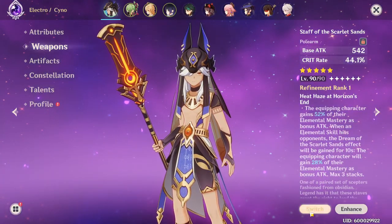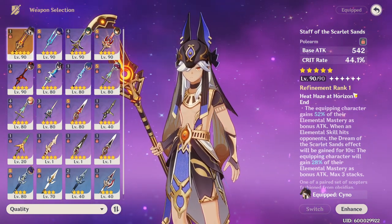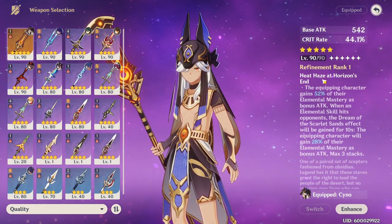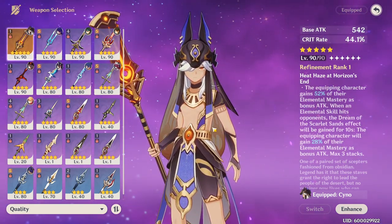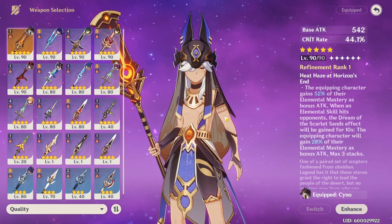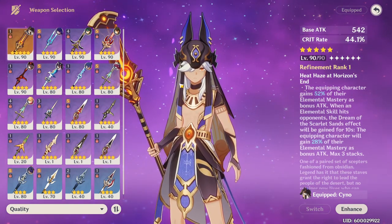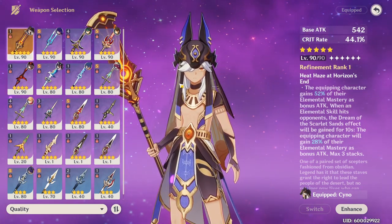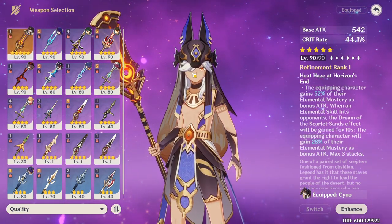For weapons on Cyno, you have plenty of options. His signature weapon is his best-in-slot — you get a ton of Crit Rate from it, some additional ATK from Elemental Mastery, and when your Elemental Skill deals damage you gain stacks of ATK based on your Elemental Mastery, up to max stacks. It's a phenomenal spear tailor-made for him. If you have access to other five-star spear options, especially Crit Rate or Crit DMG ones, they're likely a really solid pick on him as well.